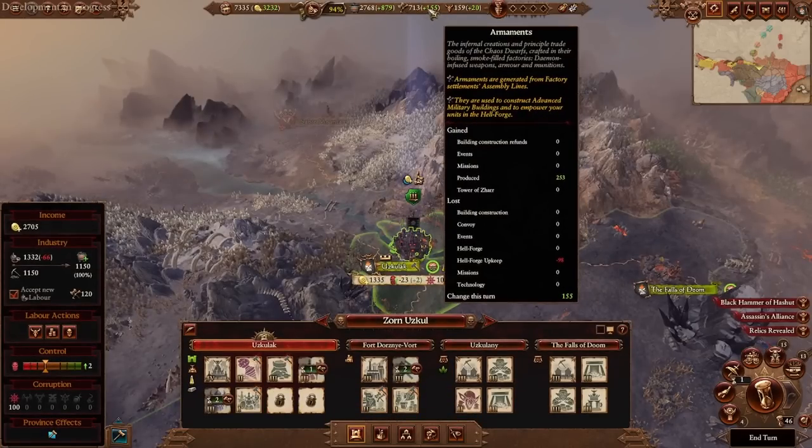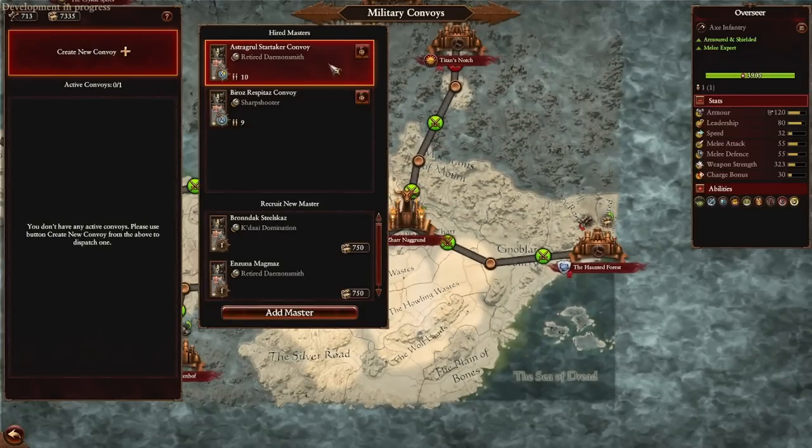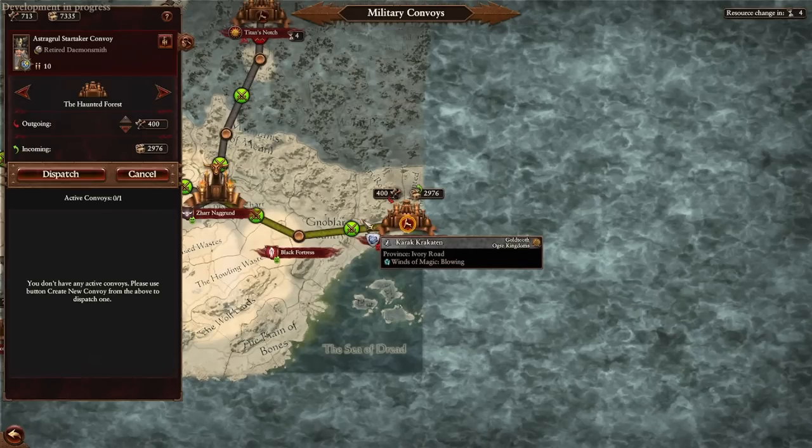There's one final use for armaments: you can sell them during the convoys mechanic. The conversion rate of armaments into gold is the best conversion rate for any of your resources. The downside is it's a one-time deal via the caravan — it's not passive income every turn like other options — but it's still important to be aware of.